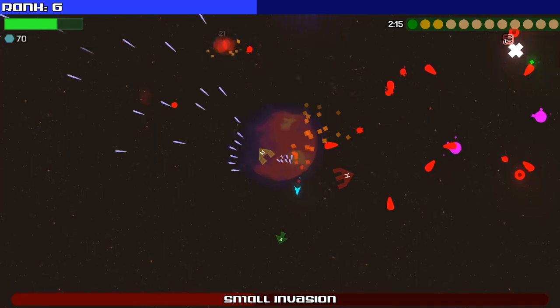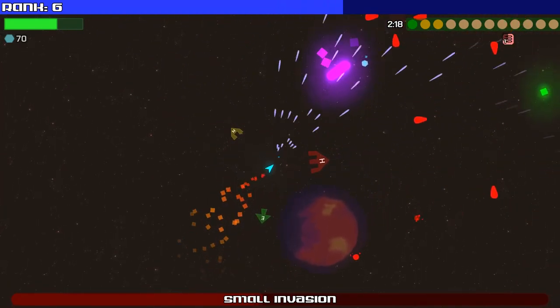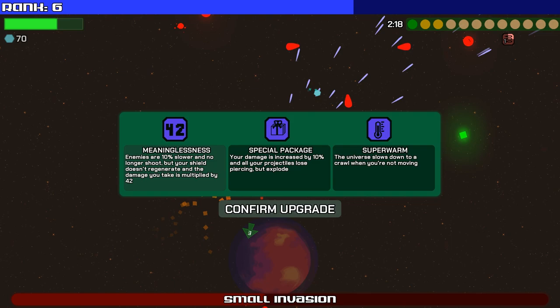Don't forget to collect from the boss — our gun is going nuts! Enemies are 10% slower, no longer shoot, but your shield doesn't regenerate and the damage you take is multiplied by 42. I'm sure that was a completely randomly assigned number. They no longer shoot so it's only collision, but that'll kill you if you collide. Your damage is increased by 10% and all projectiles lose piercing but explode — I think I'm okay with that. And the universe slows down when I'm moving.